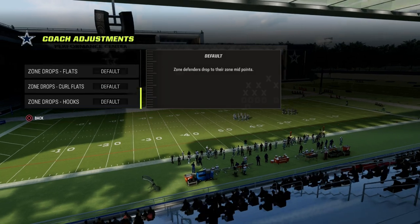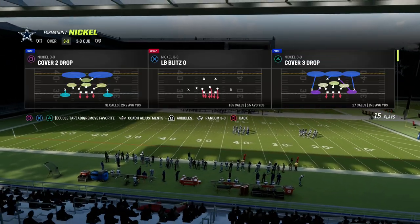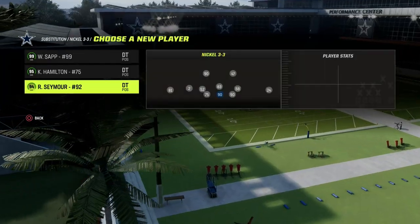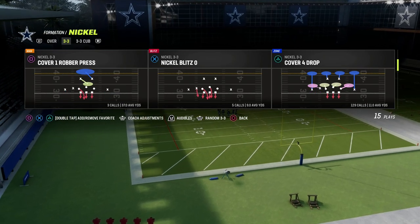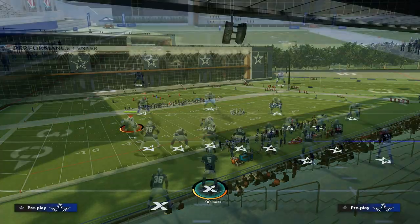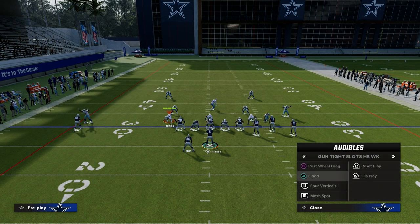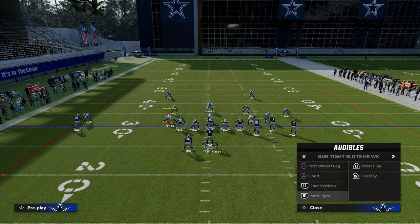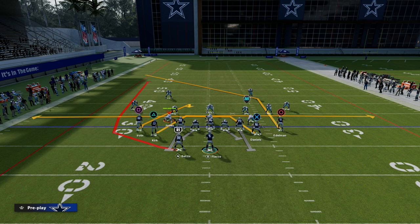The first concept I want to go over is something that should be at the cornerstone of every single Madden 23 passing system, because it literally just destroys man-to-man and simplifies the game for your offense. It's going to beat man well, beat the blitz well, and beat zone as well. But its primary purpose is to beat man. So we're going to go to post-wheel drag or mesh spot, and I'll show you how to run both of them.